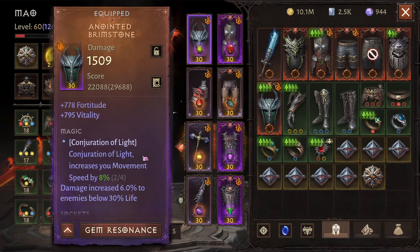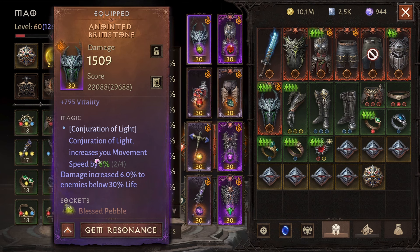Let's now test how this new magic attribute performs. Conjuration of light increases your movement speed by 8%, and I've got two pieces of it. Right now my movement speed is 10%. I'm going to activate conjuration of light and check how my movement speed changes. My movement speed has changed to 26% — so it went from 10% to 26%, gaining 16% movement speed. This 8% shown as the green number actually has twice the effect.